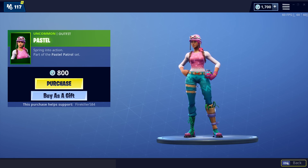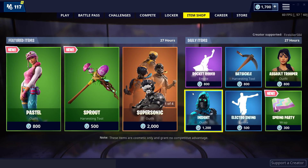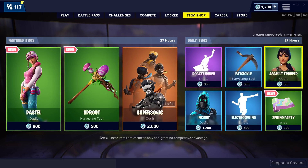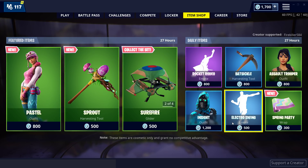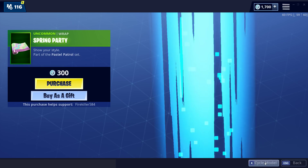Pastel is an uncommon that actually looks pretty cool. She also has her harvesting tool, the Sprout, which is also here. Rocket Rodeo is back, Batsicle is back, Assault Trooper is also back, Insight is back, Electro Swing is here. Spring Party is a brand new wrap that is here as well — this is what it looks like across the board on the weapons.